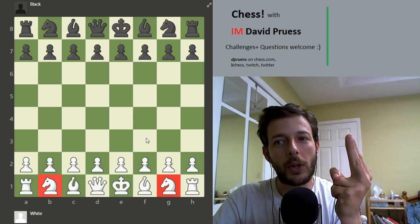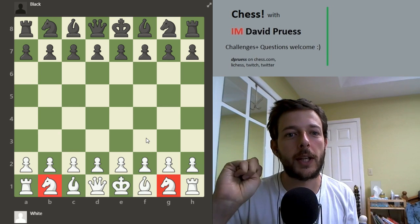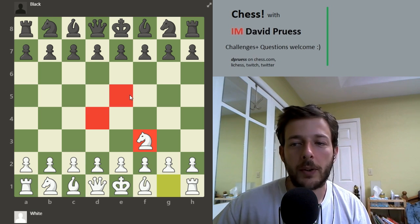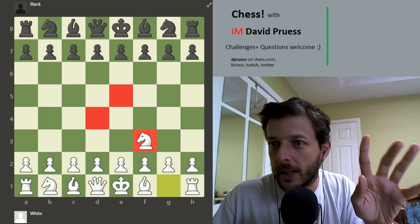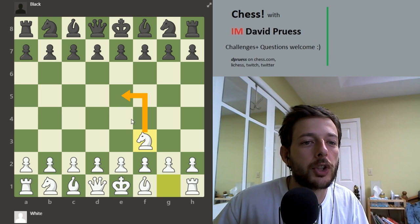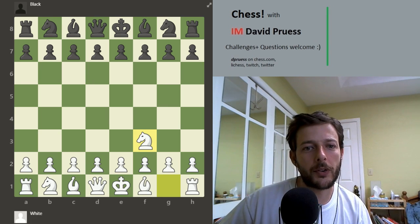Those are the two most important things, but there's a third factor which can also be relevant: flexibility. You can think in terms of: is my knight doing something good right now? Is my knight safe here? And does my knight have flexibility — not only am I controlling these squares now, but do I have the option to change what my knight's doing if something else comes up? That's how you evaluate the squares your pieces are on.